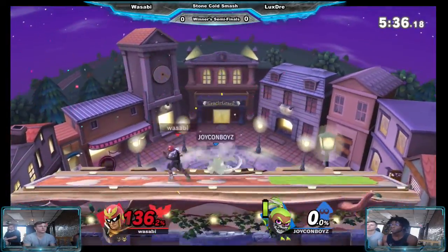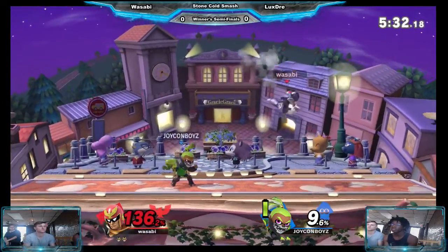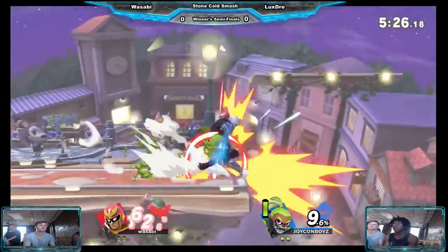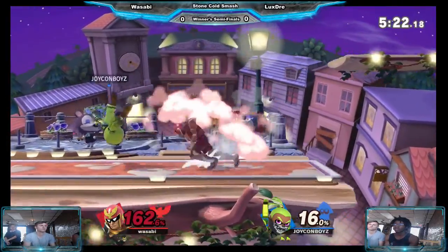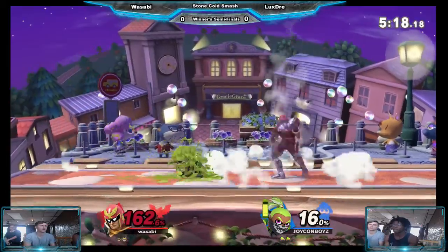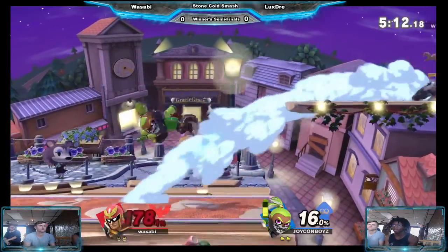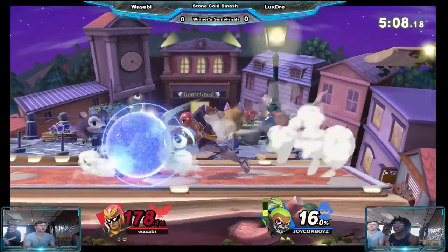He anticipated that roll and lands the back air. Sometimes I feel like LuxeGrey can rely on the roller a bit too much, but you can't really blame him — he's a bit roller thirsty at times, which is understandable. Inkling's not the best character at killing. You can see it right now with him living to 171%. He's gonna rely on an edgeguard or ledge trap to get this kill.